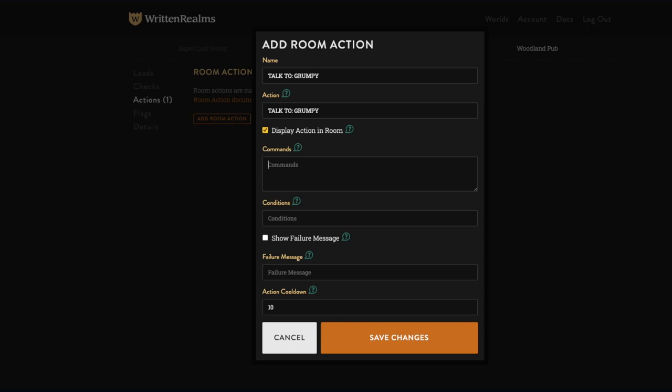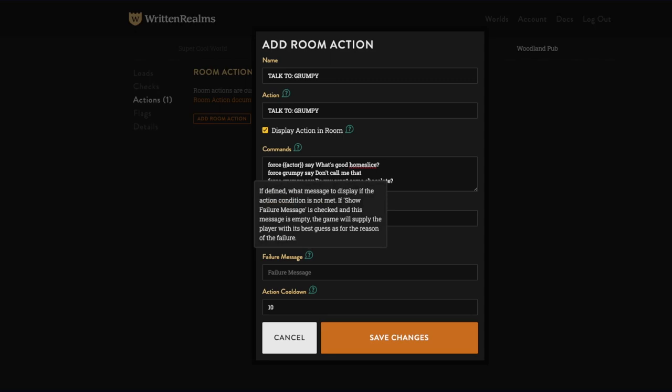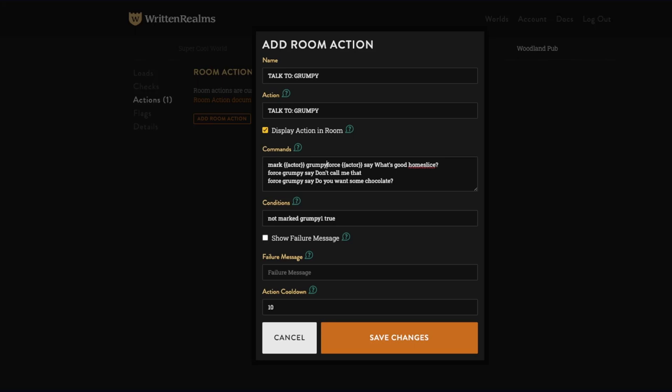'Force actor say what's good home slice,' 'force grumpy say don't call me that,' then force grumpy to ask 'do you want some chocolate?' Add conditions: 'not marked grumpy one true.' In commands: 'mark actor grumpy one true' with a semicolon — these first two commands happen simultaneously. As soon as you hit the talk button it marks you.